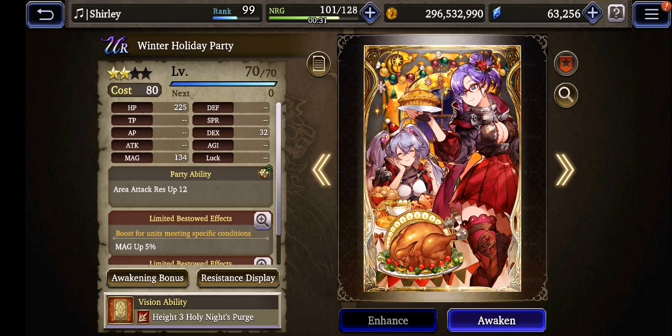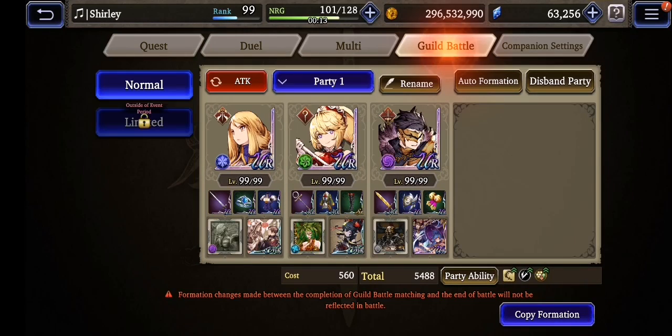You can use it on any magic support track. For example, if you use Ayaka, this vision card can also be very good for her because she needs magic stat.